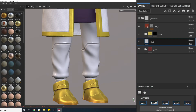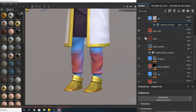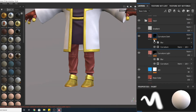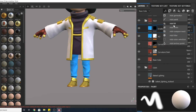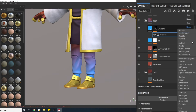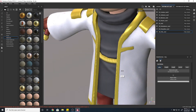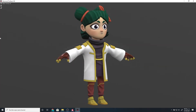Basically every part has a base color, a bit of ambient occlusion, some edge wear if needed, curvature with dark and light color to make the model pop and have a more stylish look. Some parts have a gradient to have color variation, height maps for the patterns of the clothes, and a baked light to add more volume. And this is the model with the final textures.